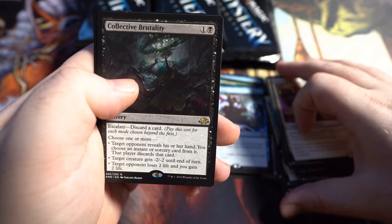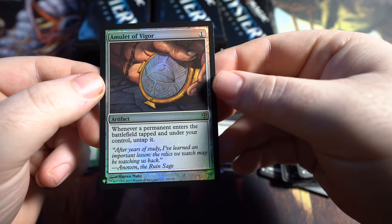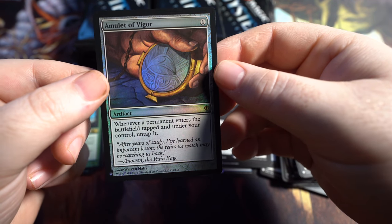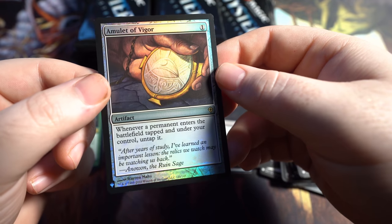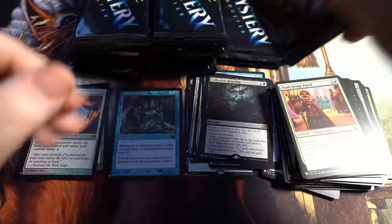You know what we also haven't pulled yet? We haven't pulled a Demonic Tutor. Amulet of Vigor — $15 rare right there. It'll probably go up in value depending on how many are pulled and how much of this is reprinted. But it's a good card to have. That's the second one that I've pulled of that.